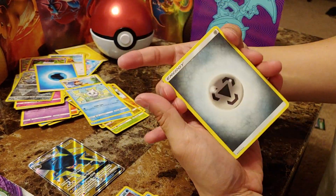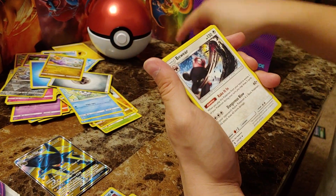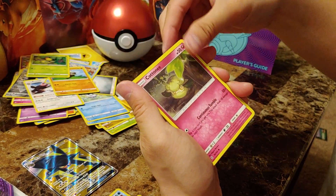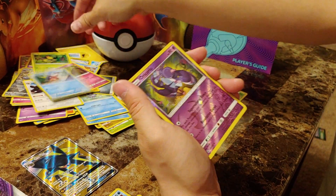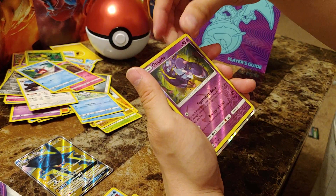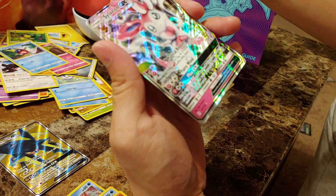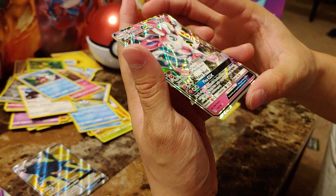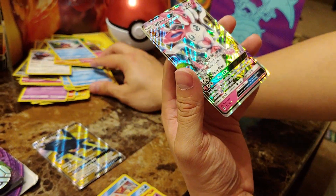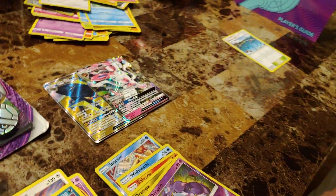Next pack. Energy, Slugma, Brooklet Hill — actually need that for a deck, we'll keep that. Snorlax, Snorunt, Pineco, Bellsprout, Cottonee, Carvanha, reverse holographic Oricorio — looking saucy. And... could this be the Tapu Lele? Probably not. Let's find out. A Sylveon — is that full art? I think it may be full art. Very good card, amazing card. We got Brooklet Hill, that's all I care about. But we got the full art Vikavolt and the Sylveon. That is absolutely amazing!